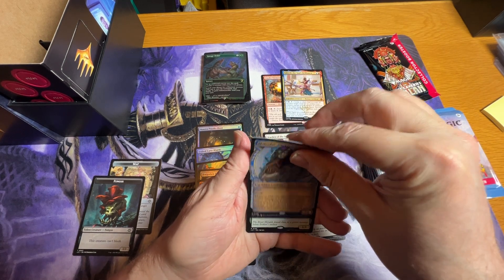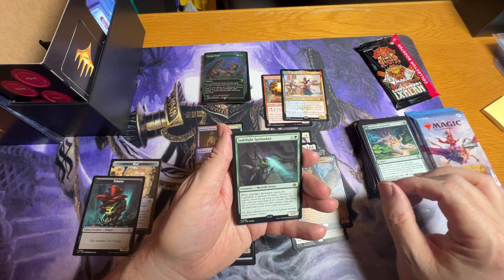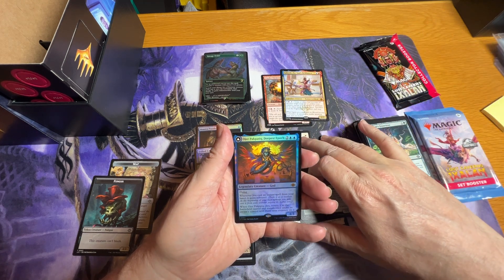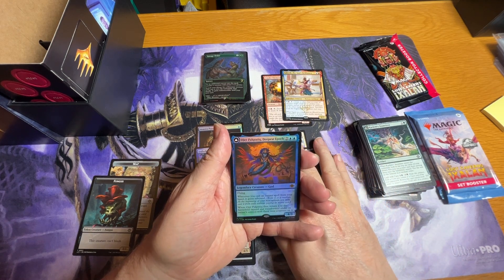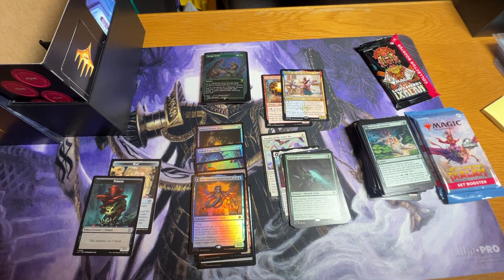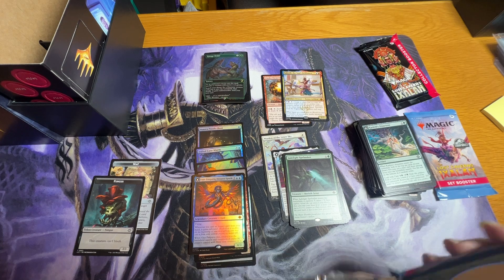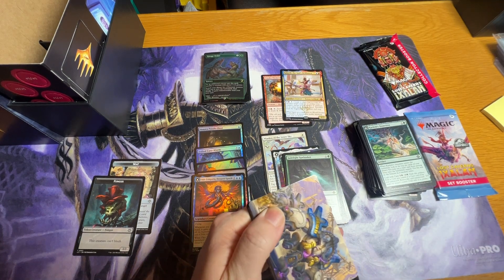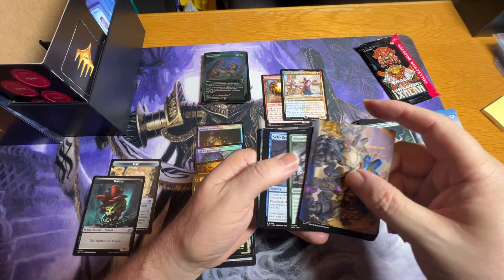We have a Merfolk Scout as our rare and then we have a mythic — the blue god — which I don't have, so that is cool. Then we have a token. So we got the blue god. I've still never pulled the white god — I think I got the green god — so getting closer.